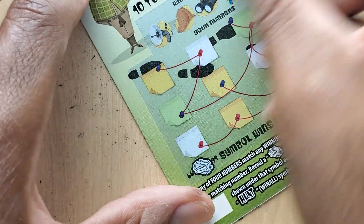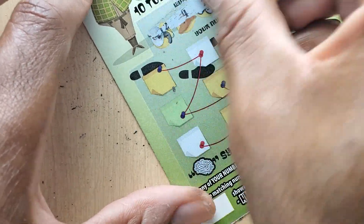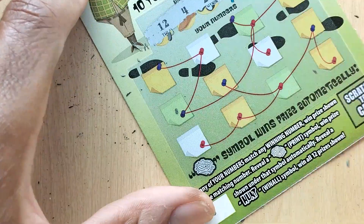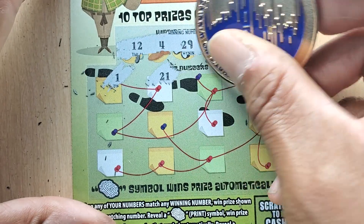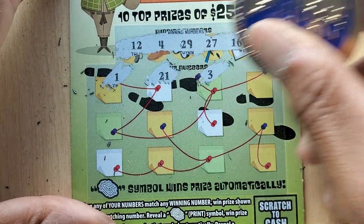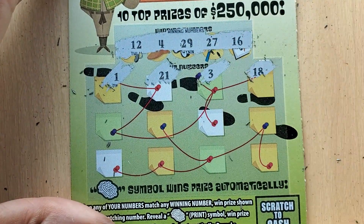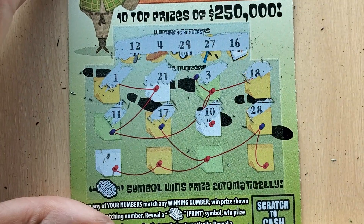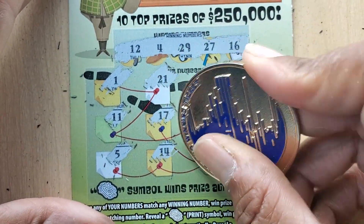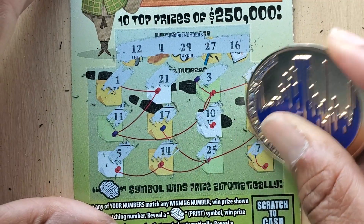We need to match the fingerprint or the hunt symbol. 16, 27, 29, 12, and 4. All right, single one. 21. 3 — no threes up there — 18. 11. 11 nope, and 12, 17, 10, 28, right in the middle, 5, 14, 25, and 7.